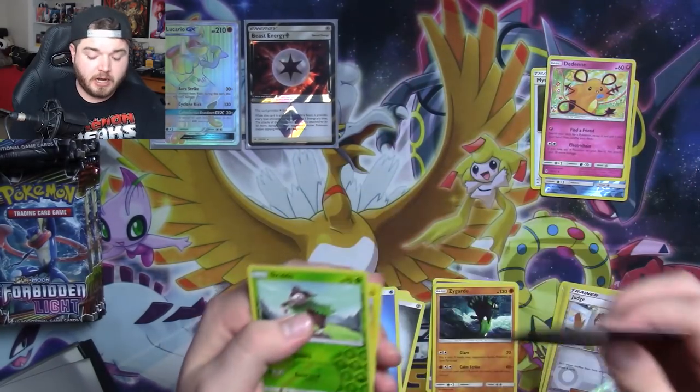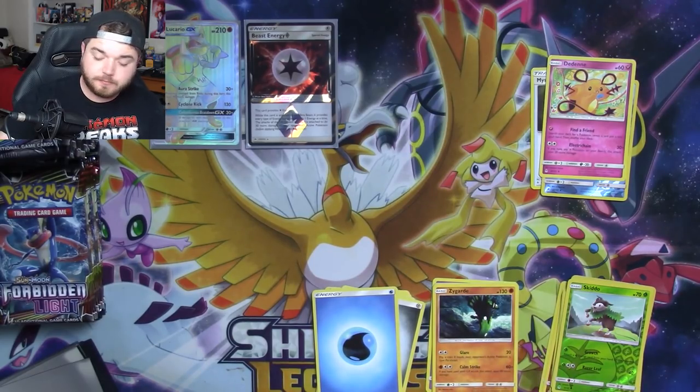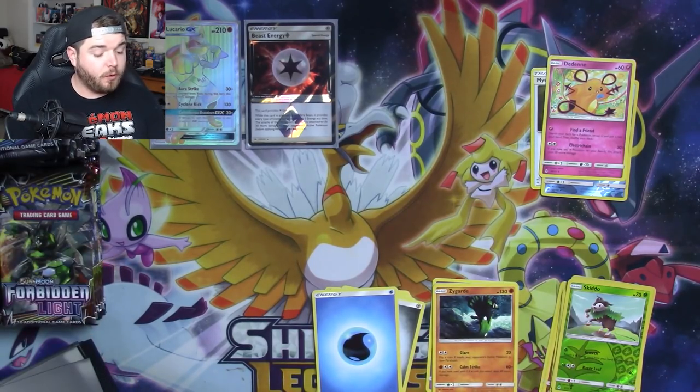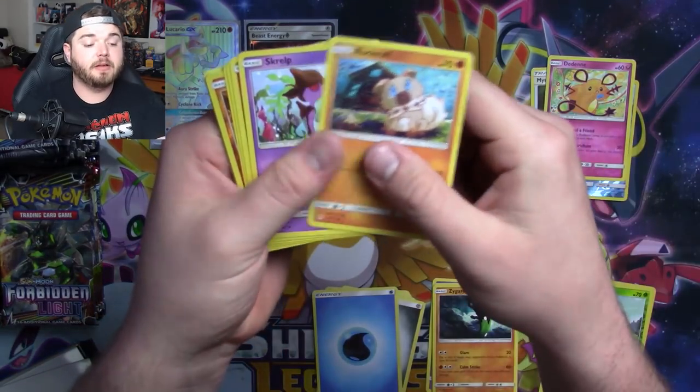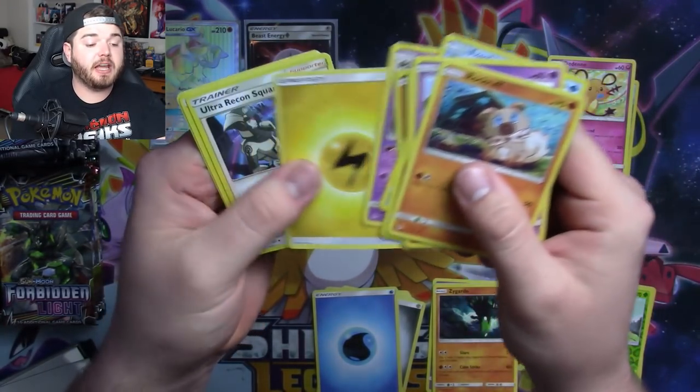Skiddo and a Guzzlord Hollow — we'll put both of those in that pile. So far only one hit, unless you're counting the V-strings, but you're pretty much guaranteed those — at least a couple of them per box. We have a Froakie, a Pancham, and a Dragalge.